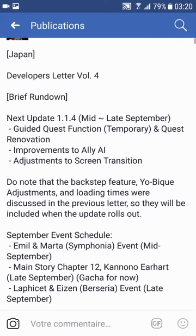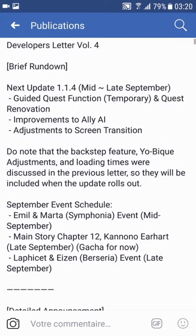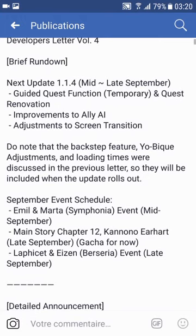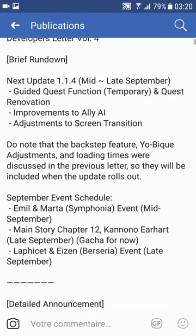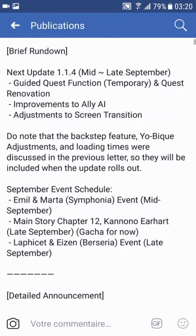Let's check this. So guided quest function — what's this? Improvements to ally AI. Okay, that's a nice one.